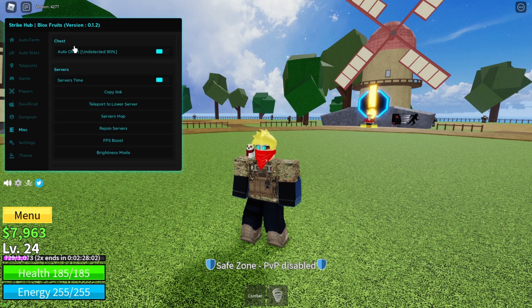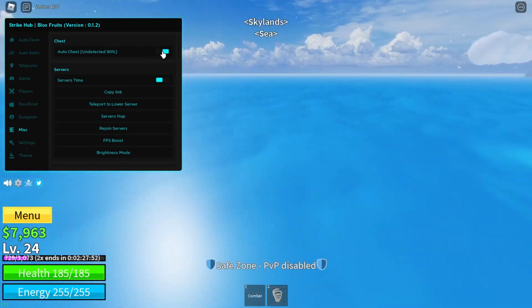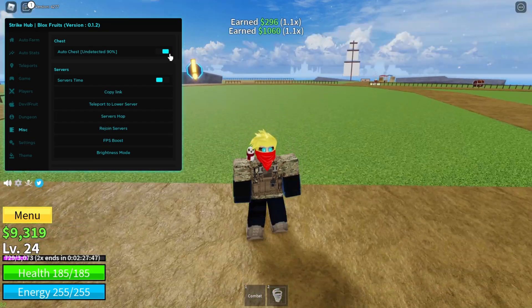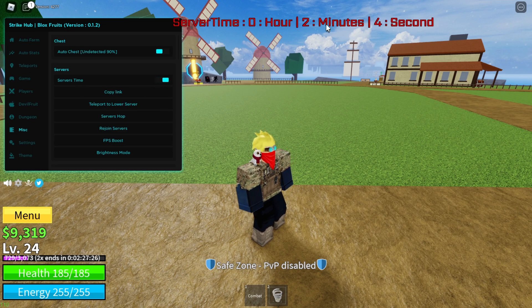The misc section has an auto chest that collects all of the chests — undetected 90%. As you can see there, I got a chest, got another one — I got 296, then 1060. I don't recommend using this a lot. It says undetected 90%, but there's still a chance you might get banned, so if you're going to do this, just use it on a second account. The server time shows how long you've been on the server — I've been on this server for 2 minutes and 14 seconds.